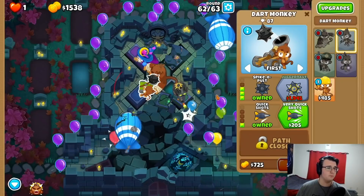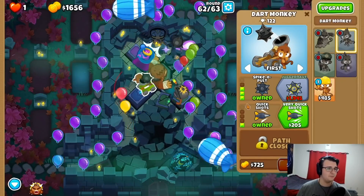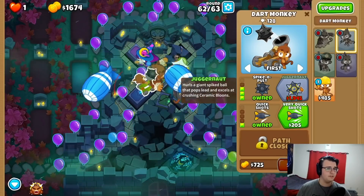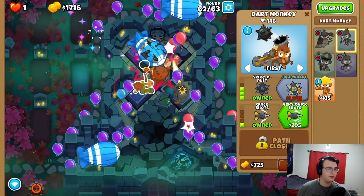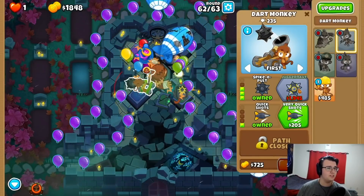Now we have a wizard or a purple problem. Our wizard's going to be having some issues. But we do survive for a bit longer. I think I'll use Pat ability here. Oh yeah, hit that Moab, Pat!